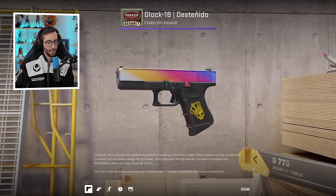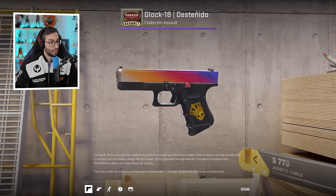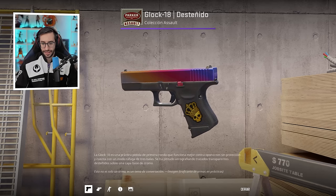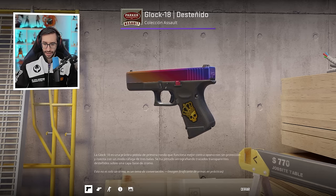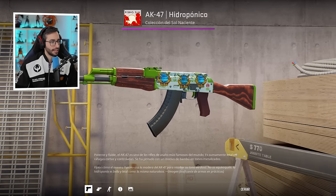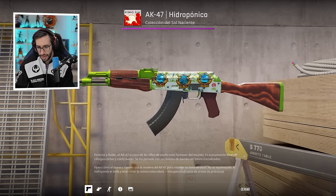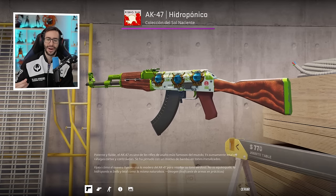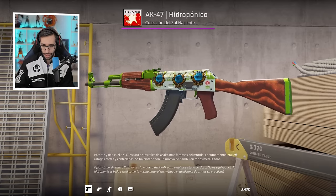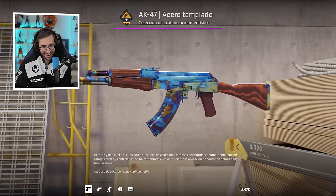Without a doubt, the AWP Gungnir is competing in price with the AWP Dragon Lore — sometimes one surpasses the other, then it reverses. They're roughly at 12,000–13,000 euros, which is absolutely insane. Continuing with a Glock Fade that has a Crown sticker. According to the notes here from Swener, he has 6 in total in different wear states. The Fate skin can only be in Minimal Wear and Factory New, so variations are in the float.